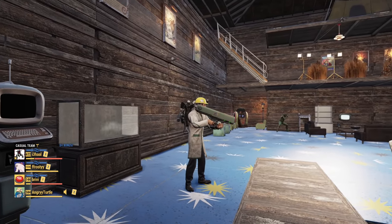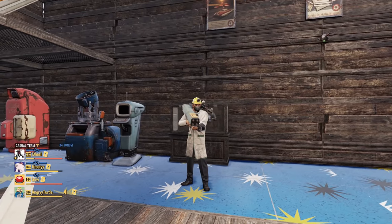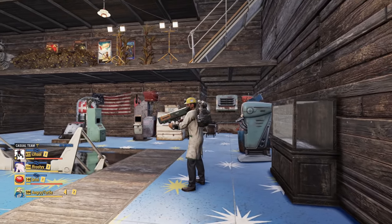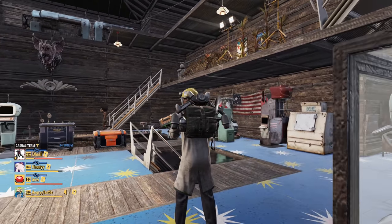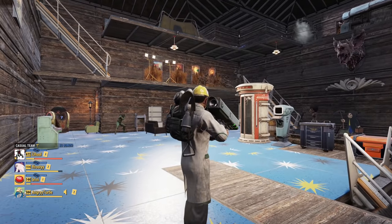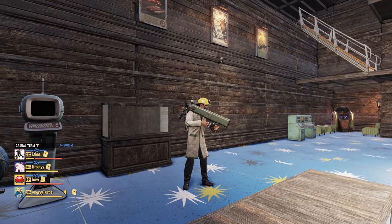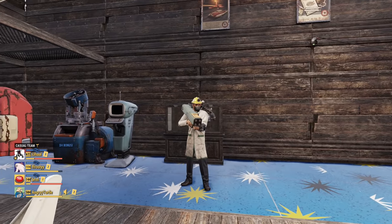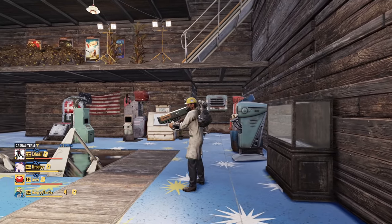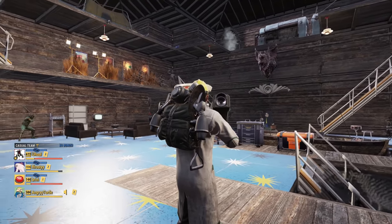Hey fellow Vaultwerers, it's AngryTurtle and I'm coming back with another video. This time we are taking a closer look at the Hellstorm Missile Launcher, the new weapon from the Still Dawn update. Non-legendary of course, as obtaining a legendary version will take a lot of time. Is this weapon bugged or working as intended? That's the biggest question I'll attempt to answer — with your help.